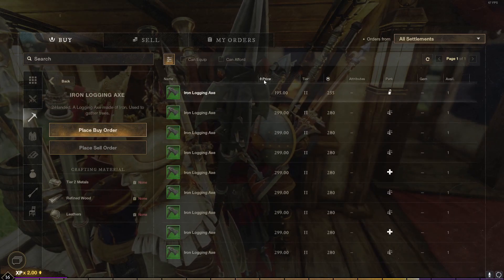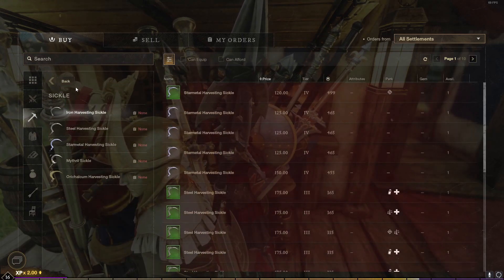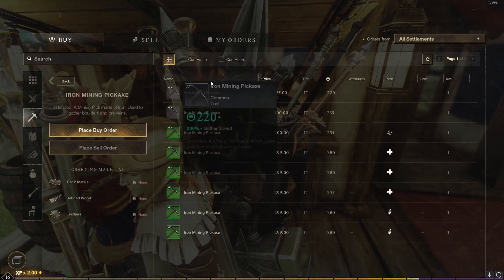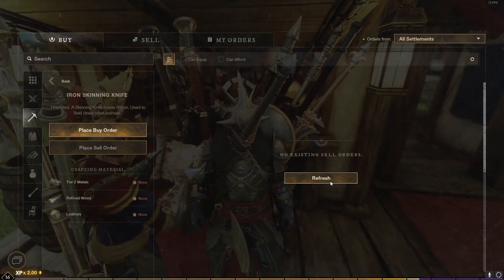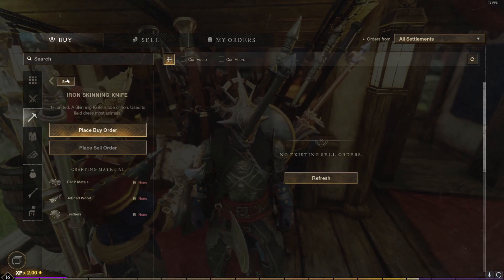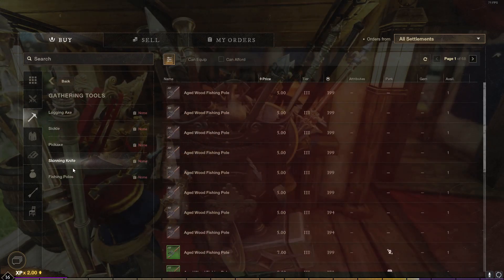For example, iron axes right now on my server are selling for about 200 apiece. If we go to sickle, it's 120. Pickaxe is 75, and then finally skinning knife — there are currently no skinning knives at all, so technically those probably could sell for the most.